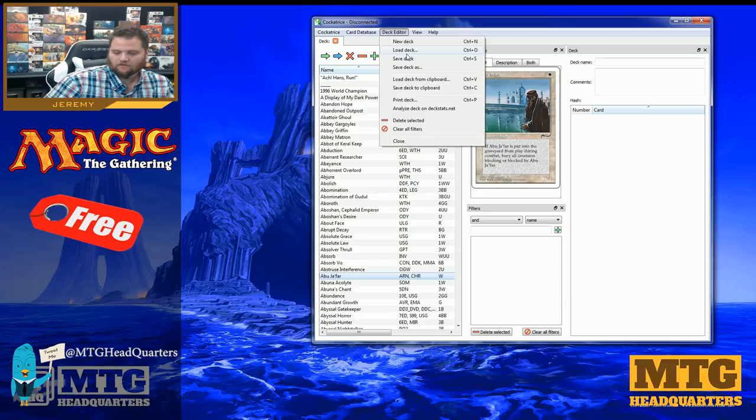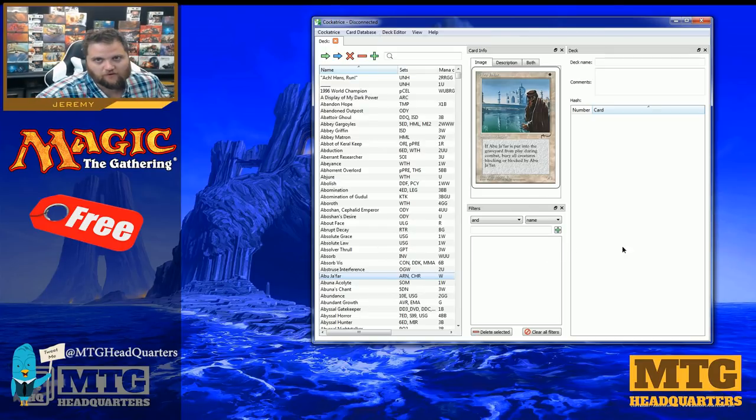Cockatrice is a do-all client — basically like playing Magic in real life. You must do everything manually and use the chat window to communicate. You can roll dice, see what your opponent has, mulligan, scry — anything you'd do in a real Magic game. It takes a little while to get used to, but let me know if you want me to do tutorials on these.